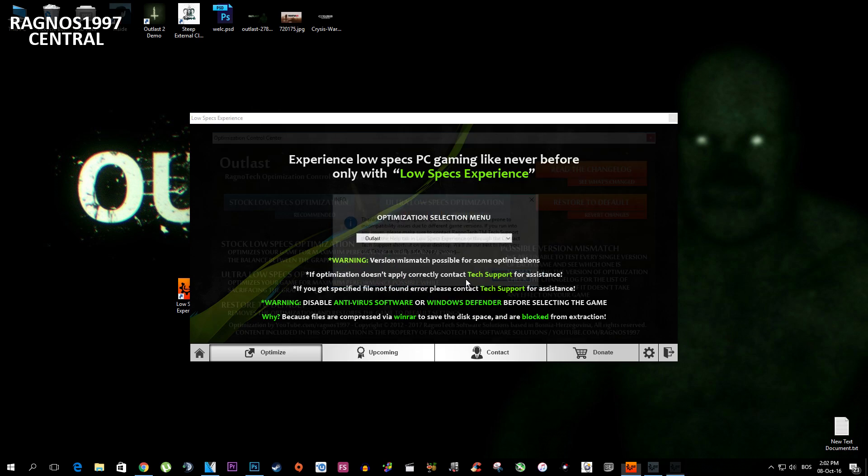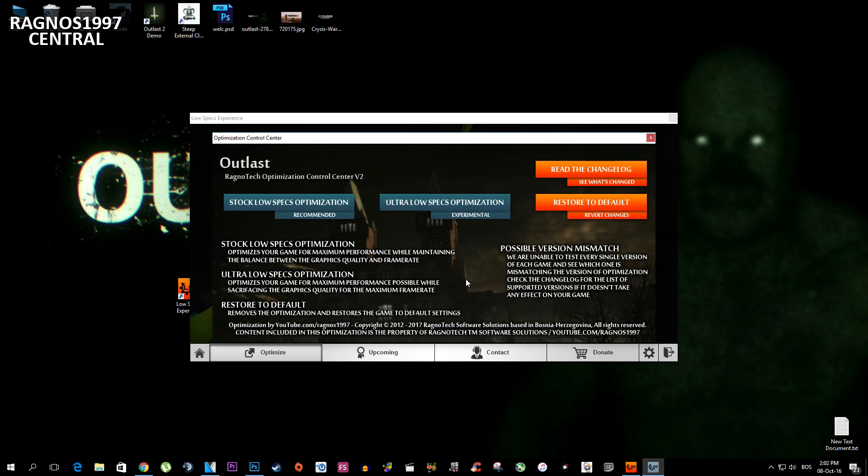This control center will pop up and then simply select which method of optimization you want. This GPU is really low but it's not that low for the ultra low specs optimization, which I guarantee will grant you more frames per second than the stock one.